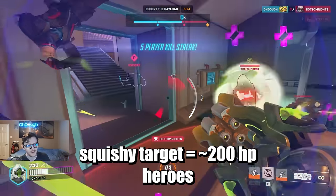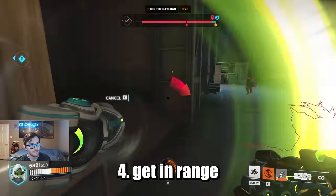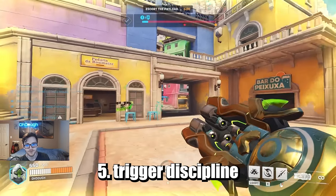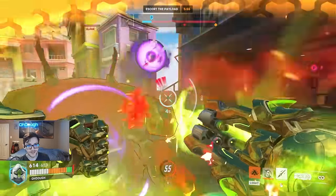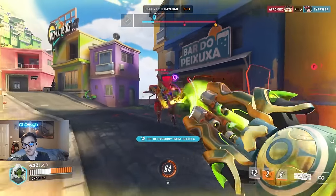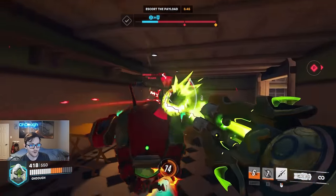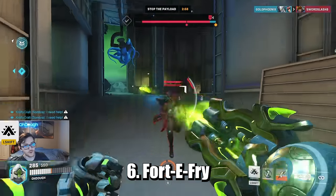On squishy targets not being pocketed by healers, try to get as close as possible without feeding. You do way more damage up close. When playing against D.Va, don't shoot Defense Matrix — you're doing no damage and overheating your gun for no reason. Against Genji, don't shoot into Deflect. It's hard to track, but the moment you see him deflecting, just stop shooting — you're wasting ammo and overheating your gun.